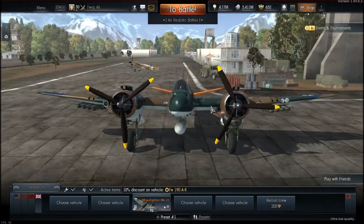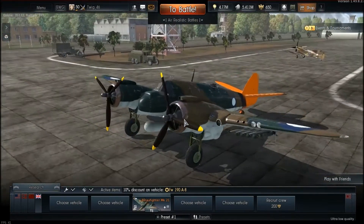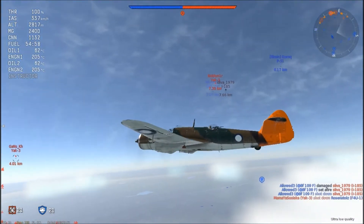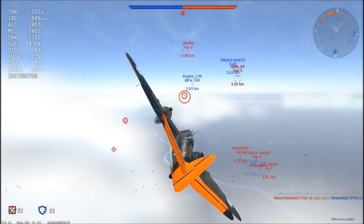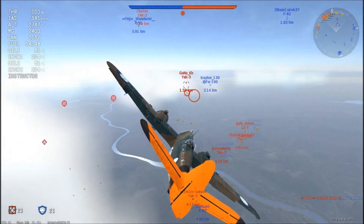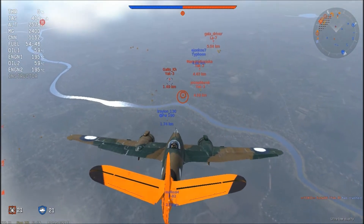Let's jump into a couple of combat situations and show you how I've made this plane work despite all its limitations. Here we are up in the sky at about 2,800 meters. You don't really need to take this thing any higher than 3,000 meters, because it doesn't climb or perform well at that height. And if you're going to be diving, compression starts to happen around 450, so you're going to want to watch out for that.